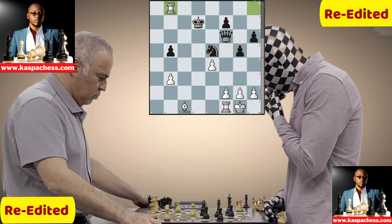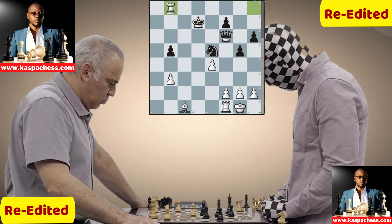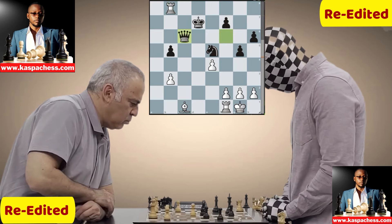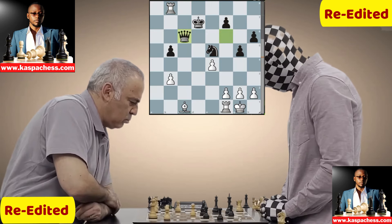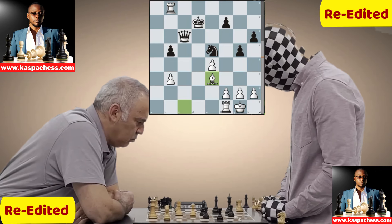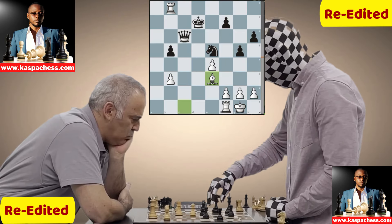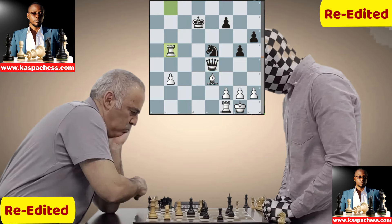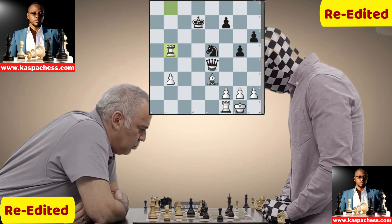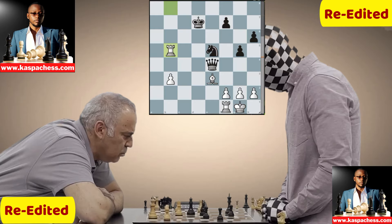Kasparov needs to connect his rooks as quickly as possible to stop black from capturing any of them — every piece must defend every piece. Queen c6 by Enigma attacks Kasparov's pawn on e4, so Kasparov plays bishop e3, allowing black to take the e4 pawn so he can take the pawn on b5. That's a clever decision — queen takes e4, then rook takes b5. Now rook takes b5 and Kasparov still maintains his advantage. The position is still unclear — maybe Enigma should push kingside pawns to mess up Kasparov's pawns.